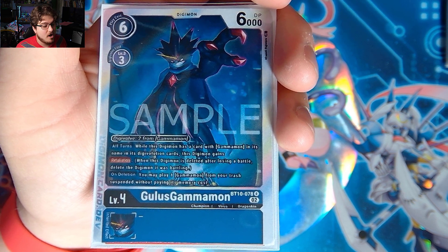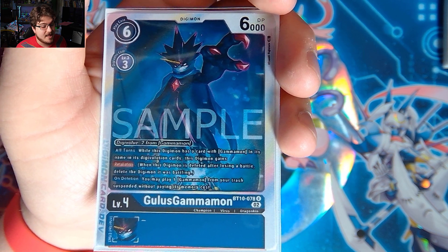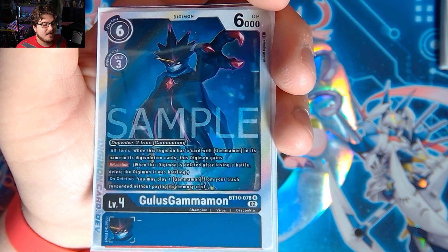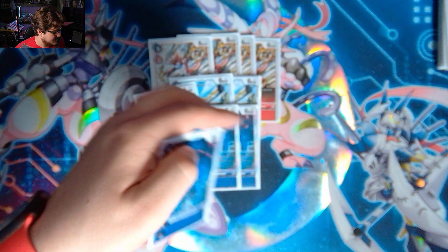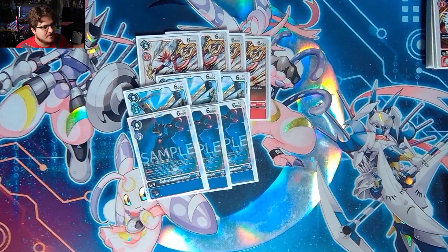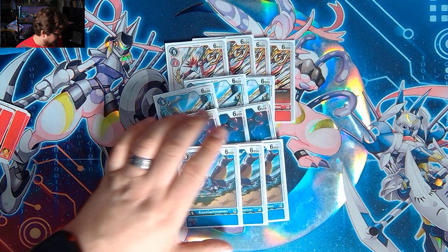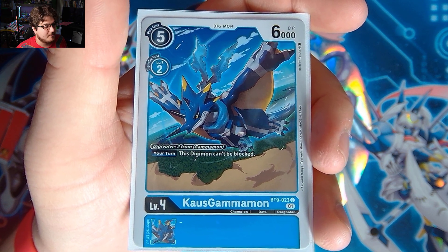Then we have Gaus Gammamon — four cost Digivolution on top of Gammamon. All turns, while this Digimon has a card with Gammamon in its name in its DigiXros, this Digimon gains Retaliation. That makes it less likely your opponent will swing in to remove it. On deletion, you may play one Gammamon from your trash suspended without paying its memory cost — never a terrible trade.